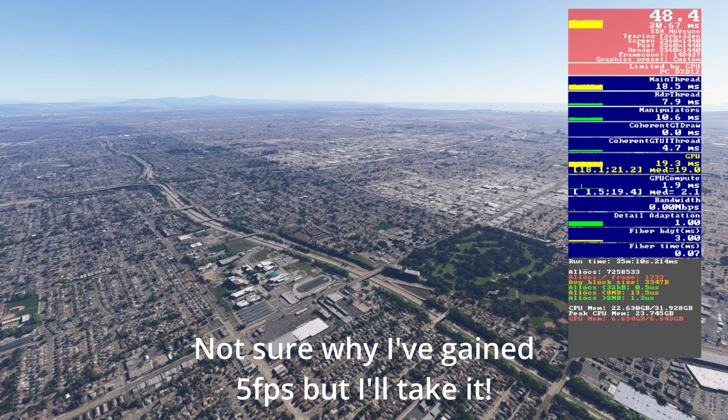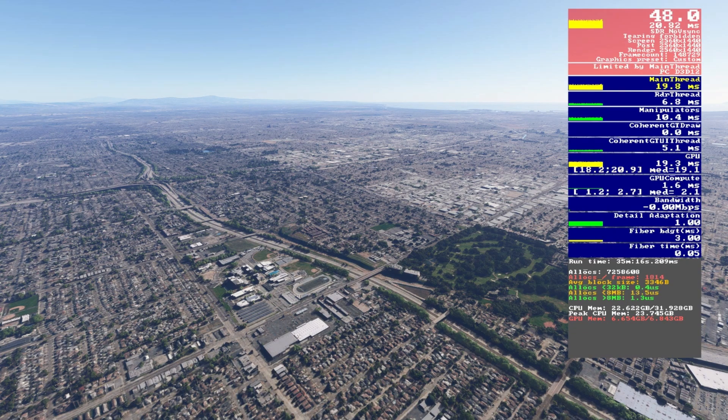For off-screen terrain pre-caching, this won't change things visually, but a higher value caches more and can prevent stutters. It does use more RAM, so if you're on a 16GB build tread carefully. On our 32GB setup even with it set to ultra we're fine — system memory sits around 22 to 23GB — so I'm going with ultra.